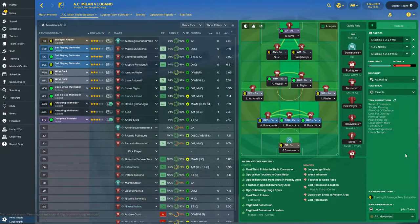Hi guys and welcome back to Football Manager 2018 with AC Milan. Let's bring up our tactics and jump into this game. We're playing against Lugano, and a couple of rotational boys are going to get a chance to show what they can do today.